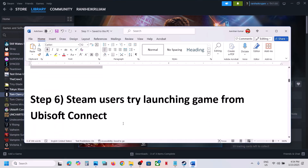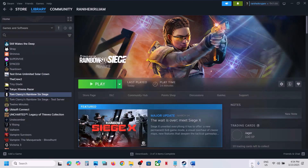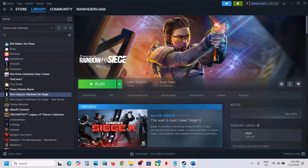The next step for Steam users is to try launching the game from Ubisoft Connect. Launch Ubisoft Connect — if it is hidden you can open it from the taskbar — and then launch the game from Ubisoft Connect.